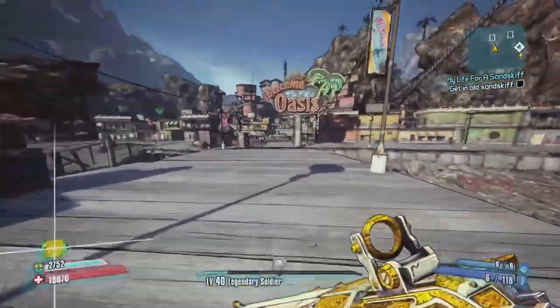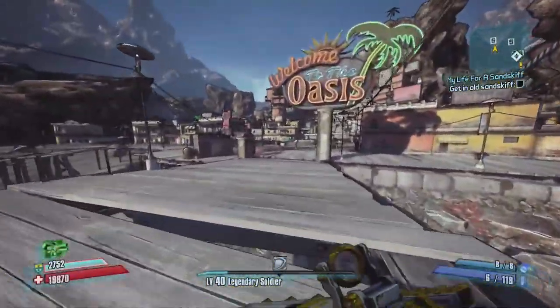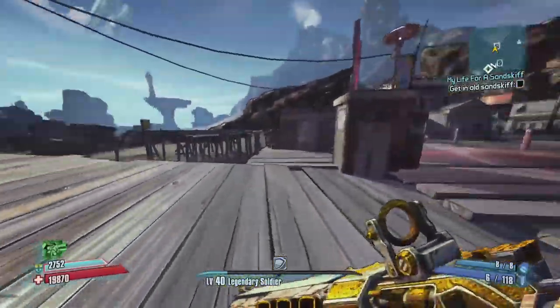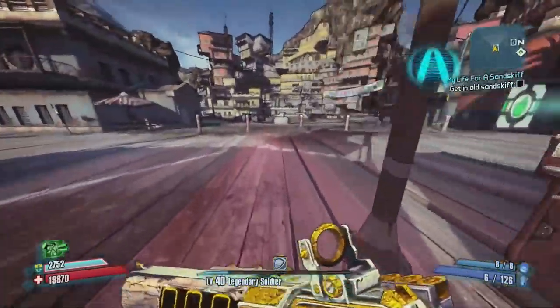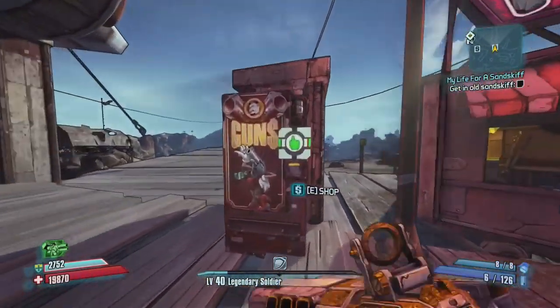Let's go up this ladder — we need to do the quest for the parts for the sand skiff. Six fire waters done — my life for a sand skiff landscape. Yep, this Shade guy is weird.